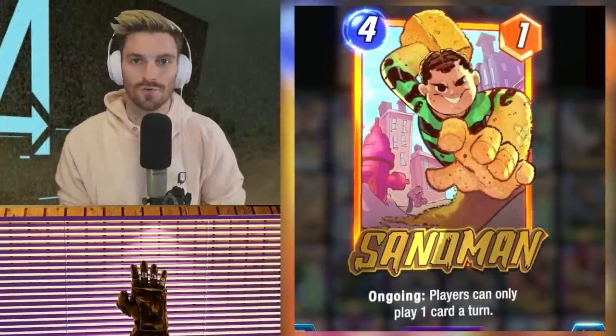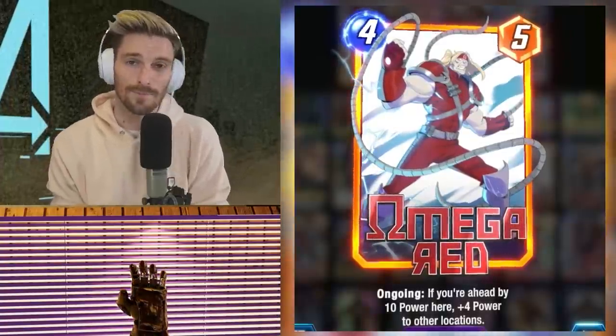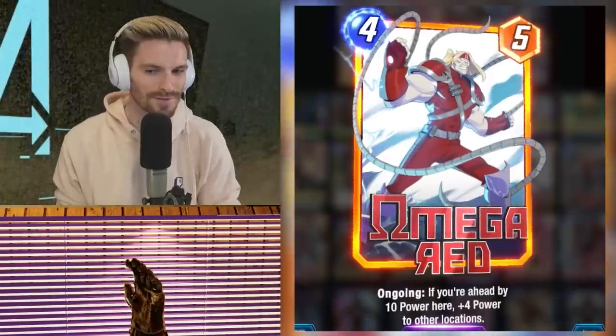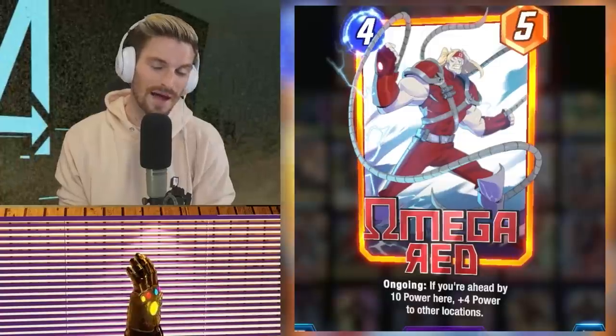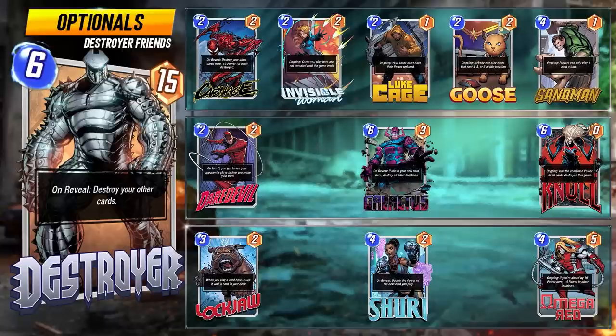Sandman works to control the opponent and give you a new winning advantage. Lastly, Omega Red is more slept on in my opinion — he probably needs a little buff, but he's a fun card and works with the deck because you'll often have tons of power in one lane, which is how he works best. You can run him with Spectrum and some other options. I do like to include him more than others and you'll see that in the gameplay today.